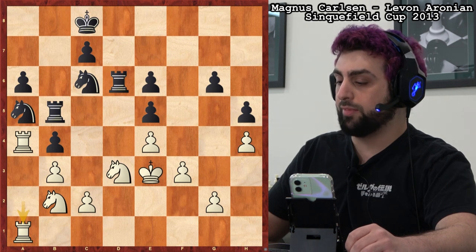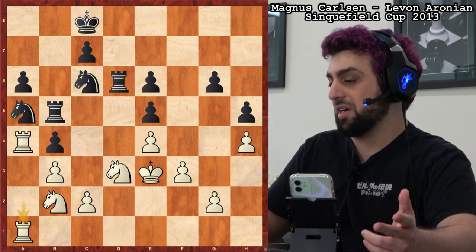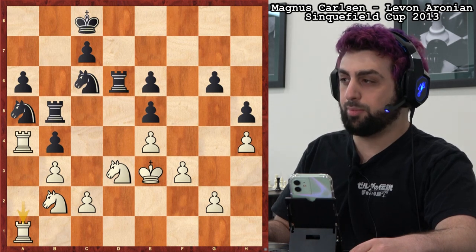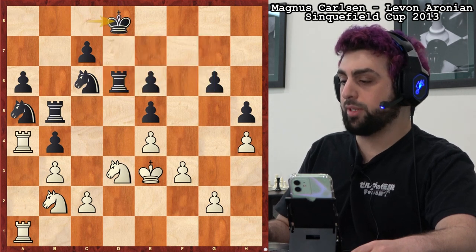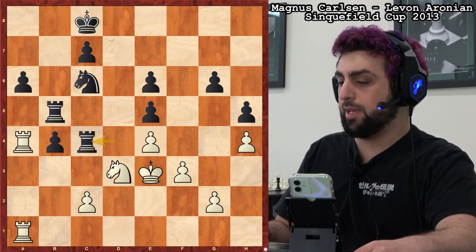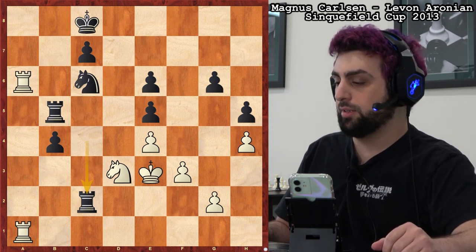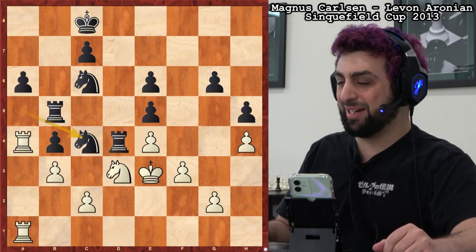The world champion finds a very nice preparatory move — he plays rook a1, double exclamation mark. Now we know why: b3 in that variation won't hit the rook anymore. So that variation is not playable if knight c4 is coming for white — black can't try to defend with the b3 counterattack, it won't hit a2 with tempo. Aronian tries rook d4 to at least prevent knight c4, which is probably the best move. Although he actually blundered it — either way his position is not great.